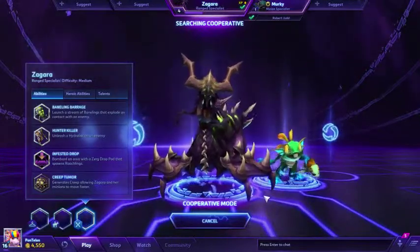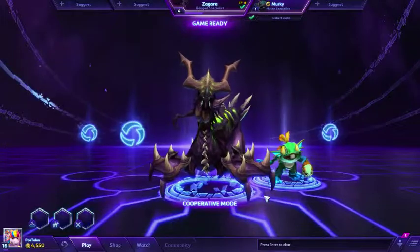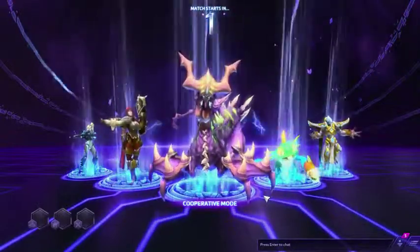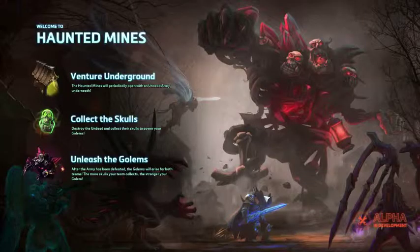Zagara is a specialist from StarCraft. She's a ranged specialist, and she's labeled as medium difficulty. I don't have too much of a problem playing her, but I guess I'm probably more advanced. Whereas Murky is definitely a more advanced character, because you'll think he stinks otherwise.